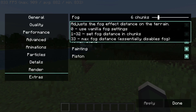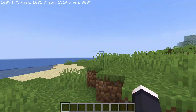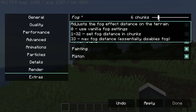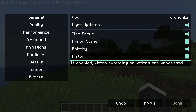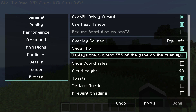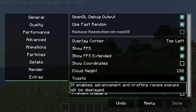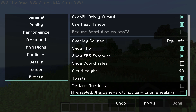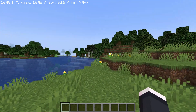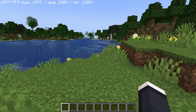A cool feature in the Render section of Sodium Extra is the fog setting — you can move fog closer, such as setting it to two chunks even while running eight render distance, which can give even more performance gains. In the Extra section, there's a built-in FPS counter showing extended info like maximum, average, and minimum FPS. You can also show coordinates, change cloud height, enable or disable toast advancement pop-ups, and change sneak behavior between instant and normal sneak.